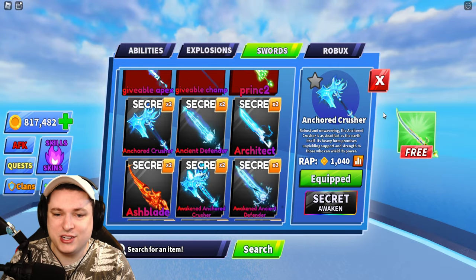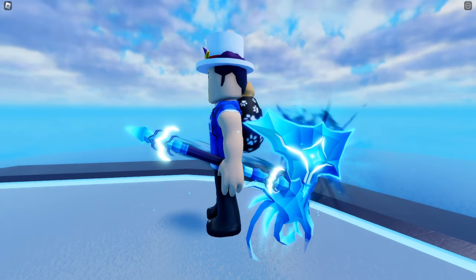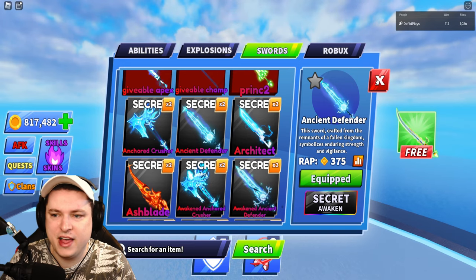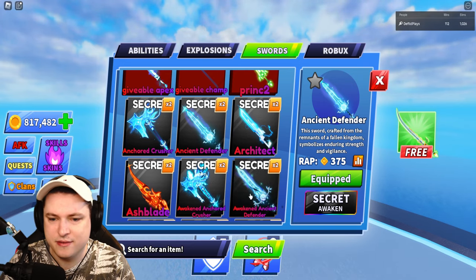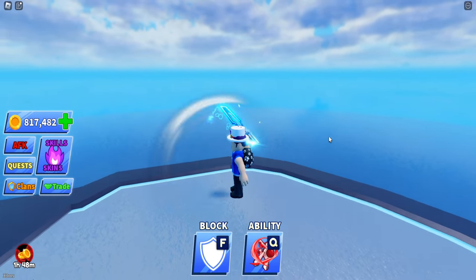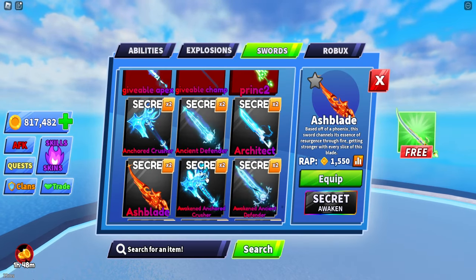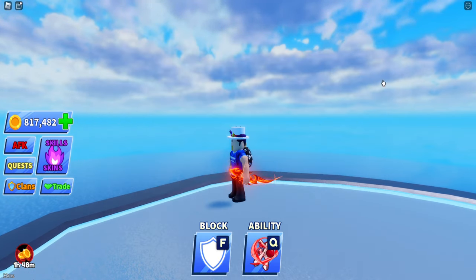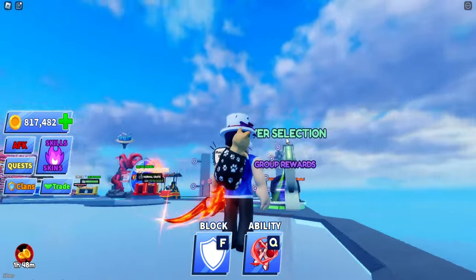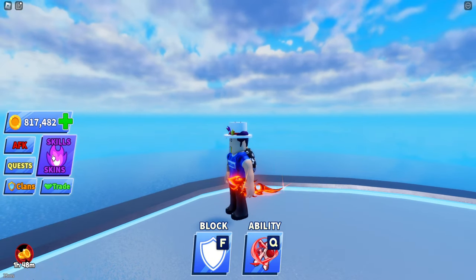We have the Armored Crusher first up — look at this bad boy, he looks really good. After that, we have the Ancient Defender, a nice looking sword with no custom slashing animation. After that, we have the Architect coming in — no custom slashing animation, so we're just going to keep moving on. Normally when these awaken they get one. After that we have the Ash Blade. I'm rushing a little bit through this because we have a lot of swords today.